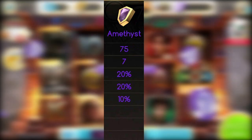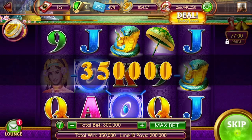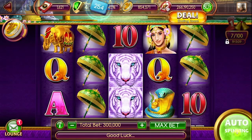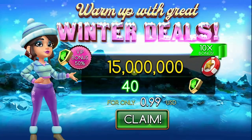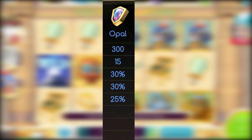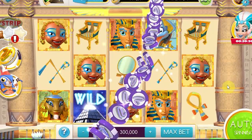Amethyst is an easy one. Once you've collected 75 MVPs, you'll jump up a level. You then have 7 days to earn either 75 MVPs to stay at Amethyst or earn 300 to advance to Opal. At Amethyst, you get a 20% bonus on hourly and daily bonuses, and if you choose to purchase chips, you'll get an additional 10% boost. Opal is pretty much the same as Amethyst once you've earned 300 points, with 15 days to maintain or surpass it.